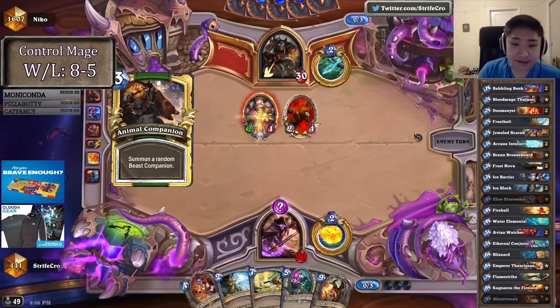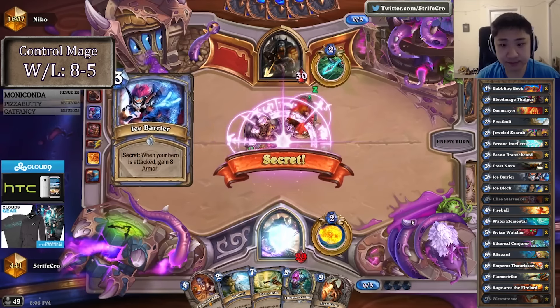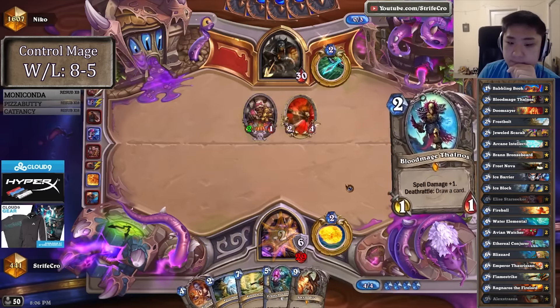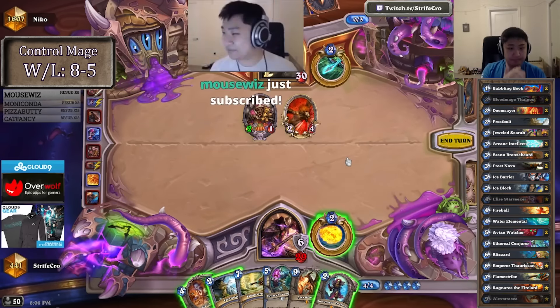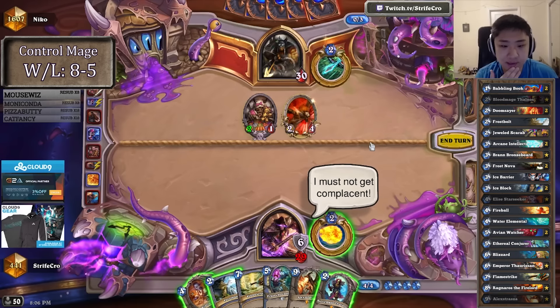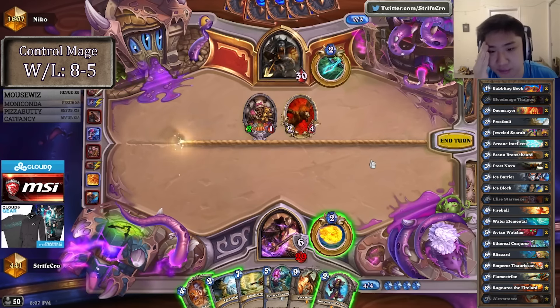Runic Egg — Runic Egg is actually just nothing for this deck. I think this comes down to Frostful hero power here or Elise. I don't like Bloodmage Frostful because the last one to trade into Bloodmage is proccing his guy.